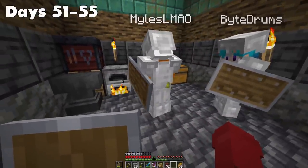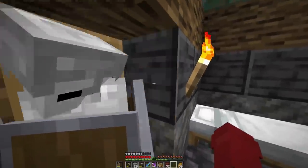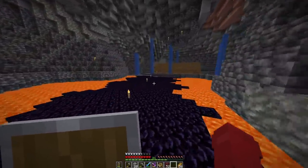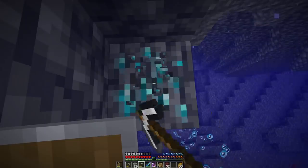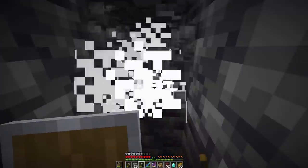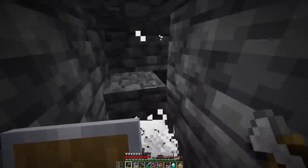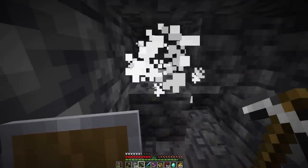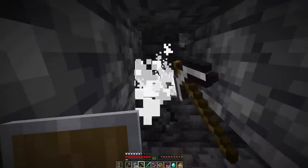Days 51 to 55. Back at the base, we found out Bite was already smelting some netherite and wanted to give us a bit as well. We needed to get stacked in diamonds. Somehow I hadn't spotted it before, but literally in the water there was one piece of diamond. We were already close to diamond level, so we didn't have to go far. While mining in one direction, I got jumped by silverfish coming out of the walls — which made no sense since the stronghold definitely wasn't near us.